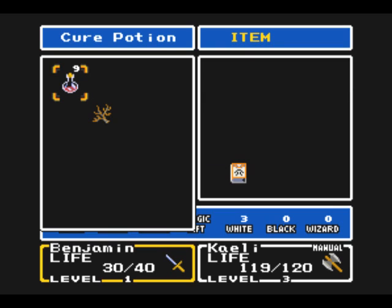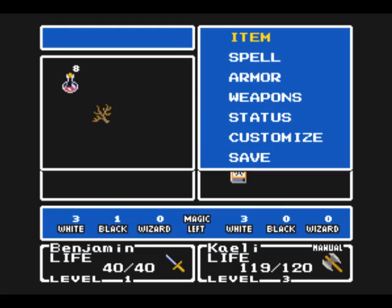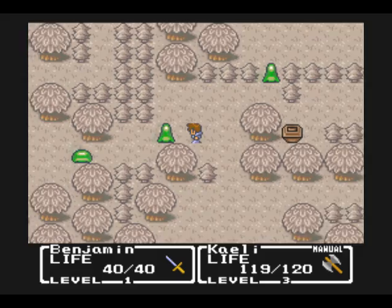Let's say I really needed to heal up. If I were on manual, I would have told her to attack. But if she was on automatic, she might use a cure spell after I got hit, even though I couldn't have anticipated that. So sometimes that could be pretty useful.